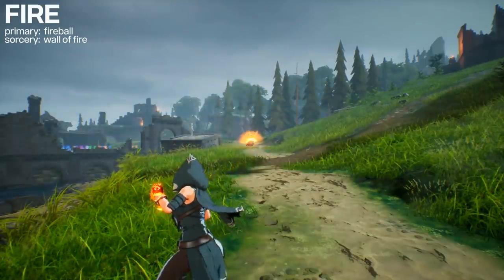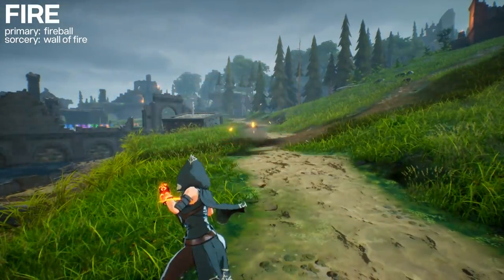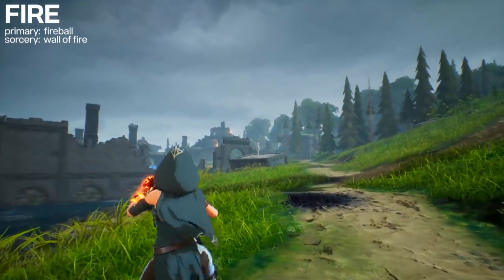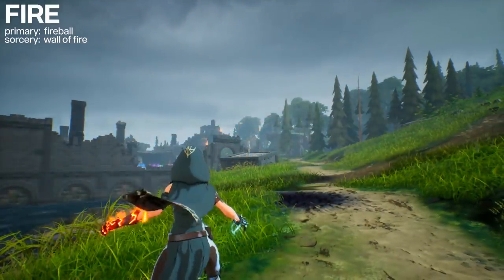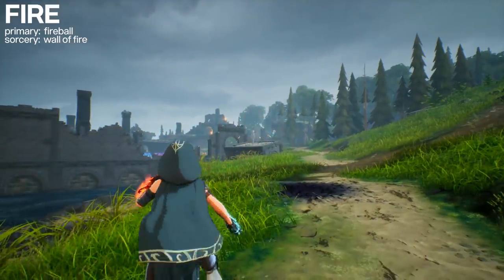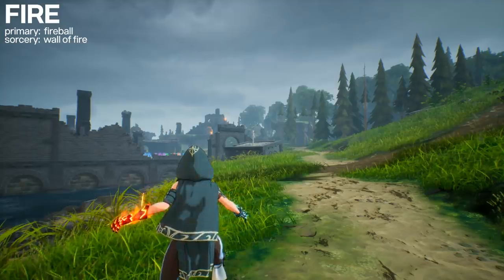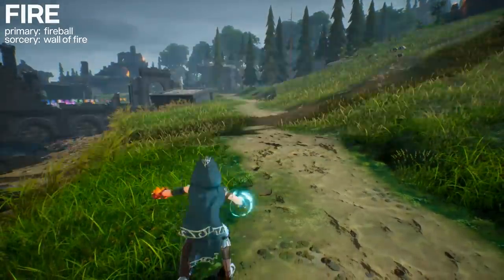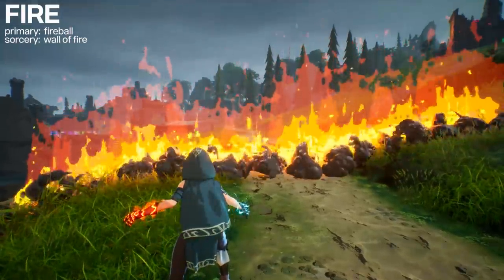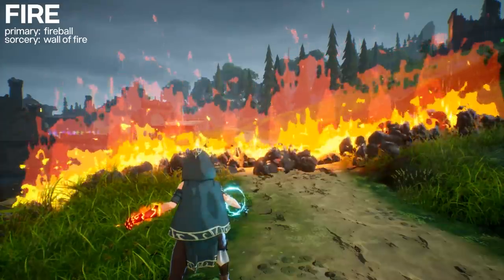Let's start with Fire. The primary attack is a standard fireball - a projectile that flies in a straight line and explodes in a small AOE on impact. These feel much more like rockets from FPS games where sometimes you aren't even going to look and try to score a direct hit. The Sorcery here is a wall of fire, which allows you a measure of zone control.